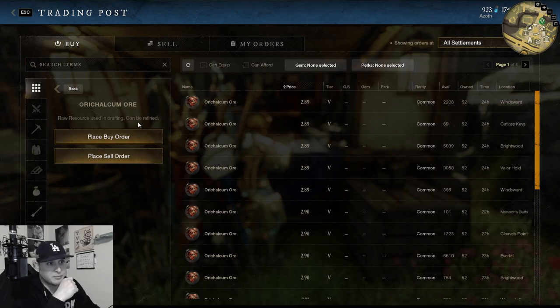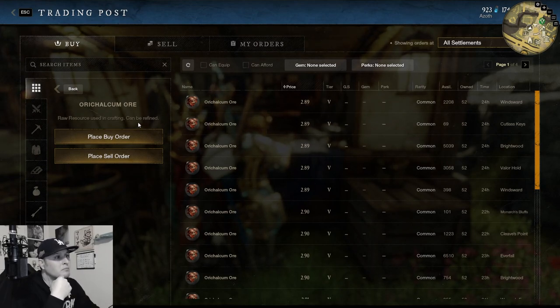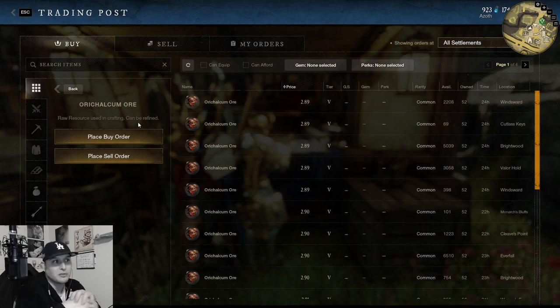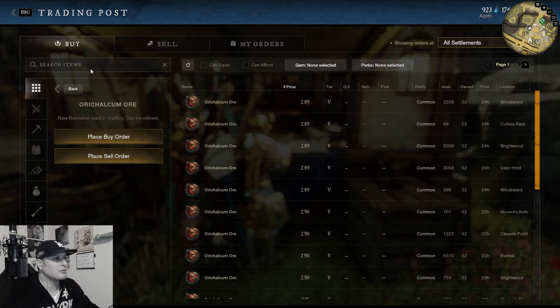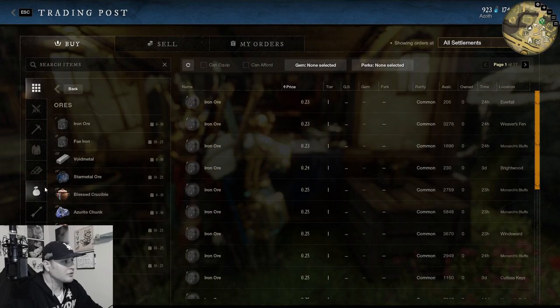Orcalcum ore is really expensive — it's coming down a bit but still around 289 gold, which is pretty expensive. If you know a good spot, go farm some orcalcum. I've tried mines and everywhere and it's just gone on my server. You can pick it up in Tempest if you can find it, but it's not really feasible enough for me to recommend heavily — that's why I don't want to talk about it too much.